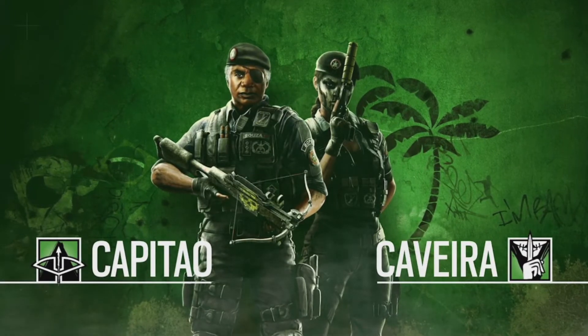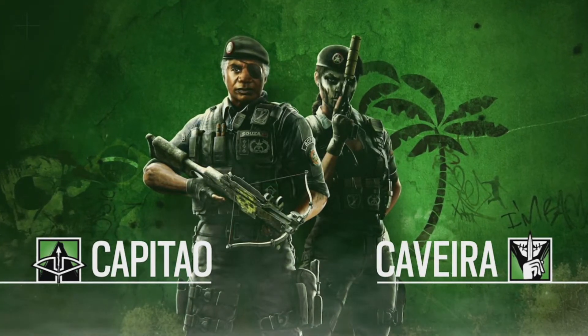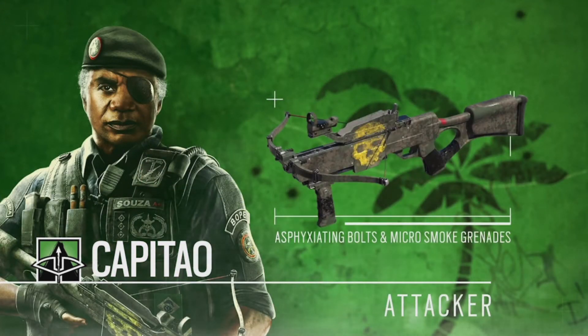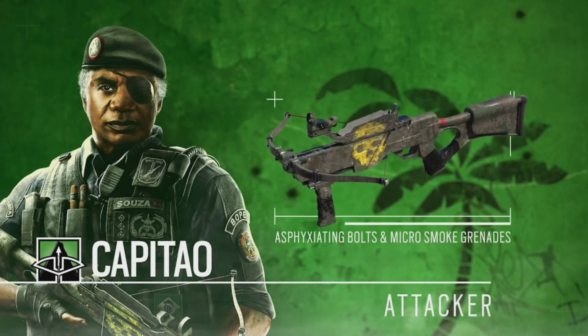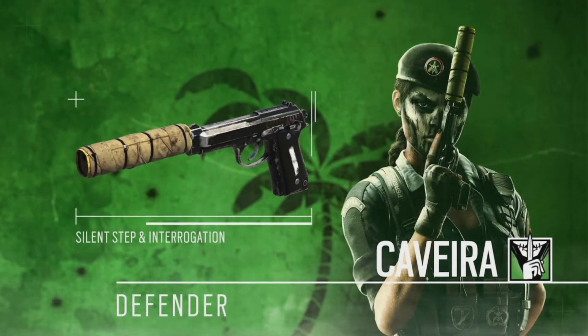Here are the two new operators: Capitão and Caveira. Capitão is on the attacking side and Caveira is on the defensive side. They each have their own special ability. Capitão's crossbow has asphyxiating bolts and micro smoke grenades as his special ability. His equipment includes stun grenades, the M249, the Para 308, and the PRB 92 as his sidearm. He has three speed and one armor.